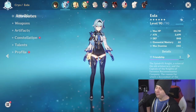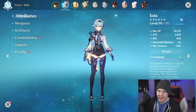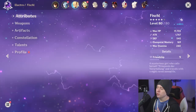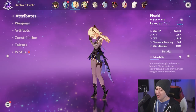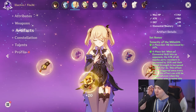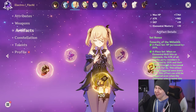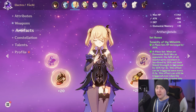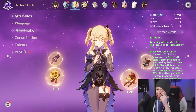For teammates, first you'll want an electro character for Superconduct. Fischl is the obvious choice — she's off-field applying electro over and over with Oz. You can also build her with the Tenacity of the Millelith set: as long as Oz is active on the battlefield, Fischl procs that set continuously, giving everyone a 30% shield strength buff and 20% attack buff — great uptime especially if you're running Eula with a shielder like Diona.